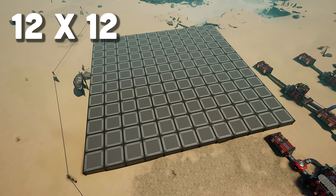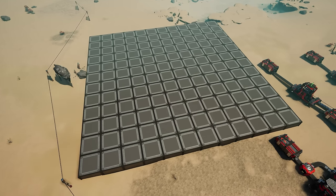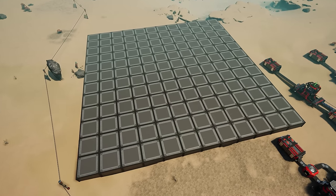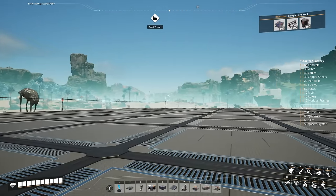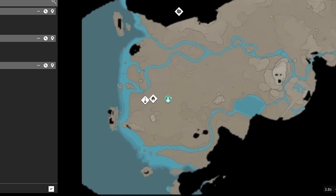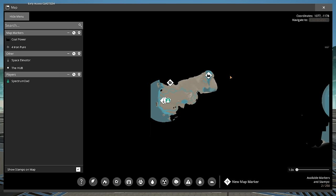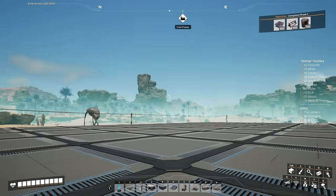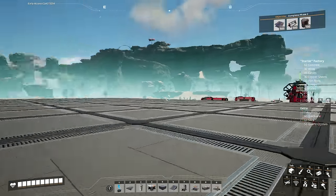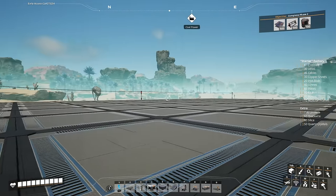We're not going to be building our factory here — we're actually going to go up. This platform will be the area where we can bring in our trucks or trains, and they'll be underneath our actual factory. What I like to do is let the trains come into this area because later on we are going to have a big giant train network that will go around the entire map.